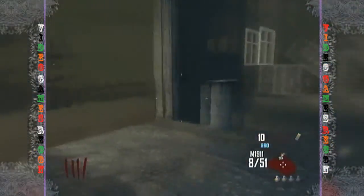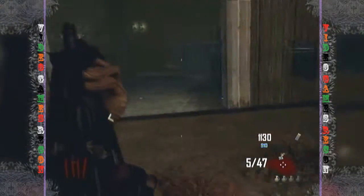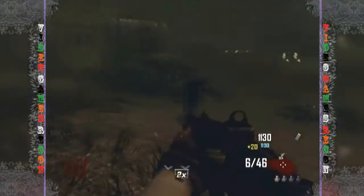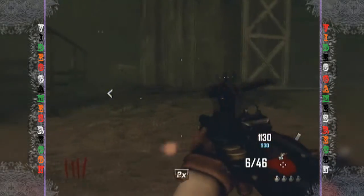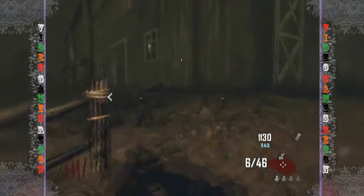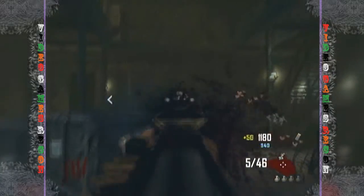The Remington — this shotgun is basically a replacement for the Stakeout from Black Ops 1. Personally I prefer this to the Stakeout as it seems a little bit more powerful, plus the pump action feels a bit nicer to boot. All in all not a great gun but still a good reliable shotty.